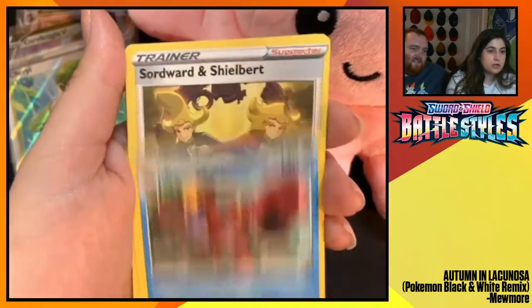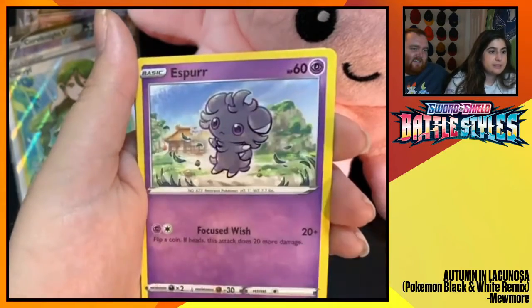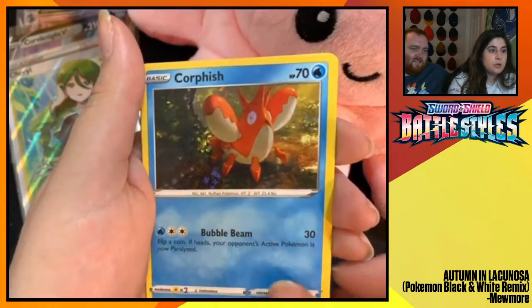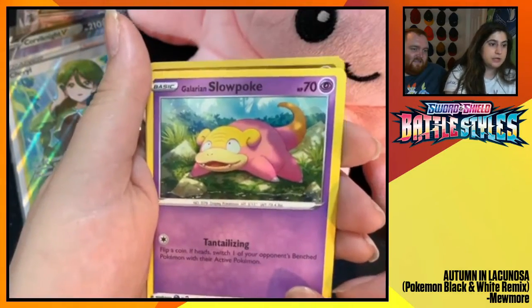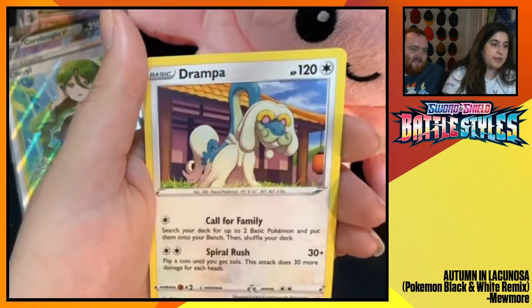Fire. Croagunk. Sordward and Shielbert. Indeedee. Espurr. Roly-Coly. Swoobat. Corphish. Galarian Slowpoke. Roly-Coly Reverse Foil. And Drampa.